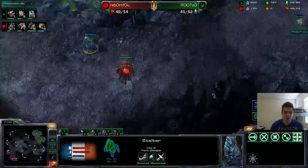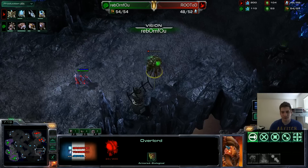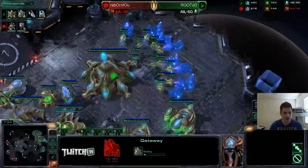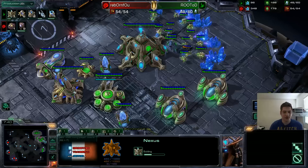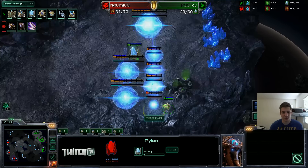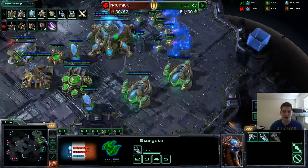I was scouting around here — I really wanted to take a third expansion very early in this game. I scouted around with this Stalker to see if there were any zerglings or overlords, because I really didn't want him to be aware. He does see the Stalker, and he actually got pretty lucky — nobody usually ever has an overlord around here. If he hadn't done that, he would have been playing completely in the dark. Now he saw the Stalker, so he's probably pretty sure there's going to be a quick third.